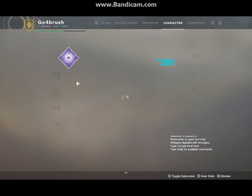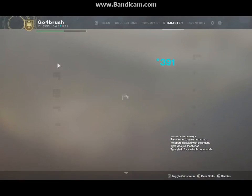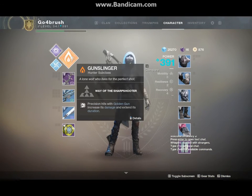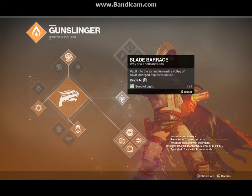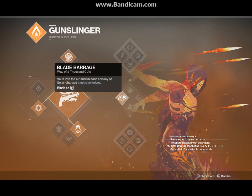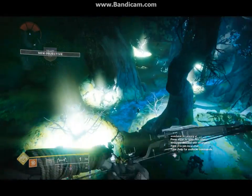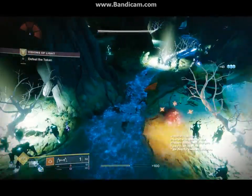So Seeds of Light are how you get the new subclasses. And I can immediately choose which subclass — Spectral Blades. I don't really want to go to Spectral Blades. I think I'm going to go straight to Blade Barrage. I like that it gives you the choice of choosing which subclass you're going to.